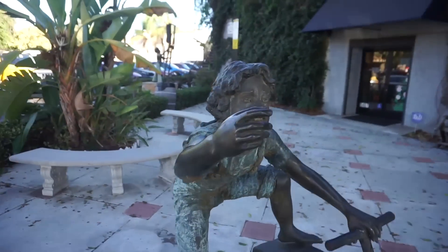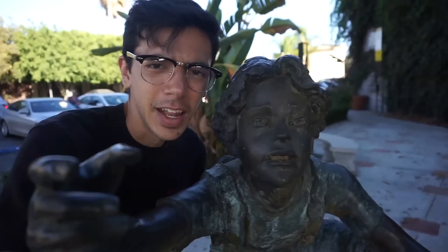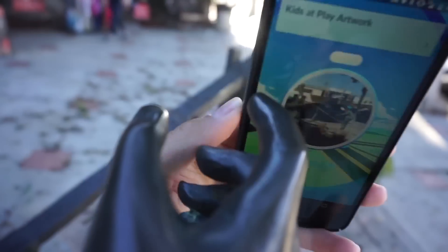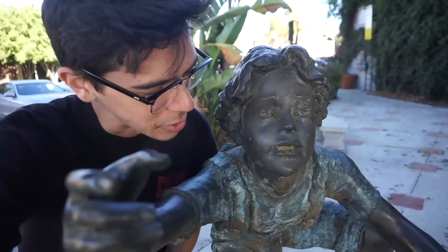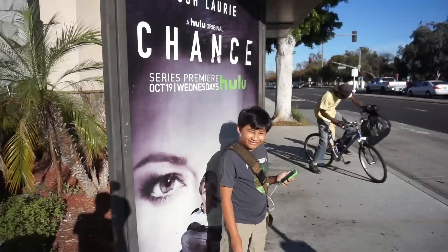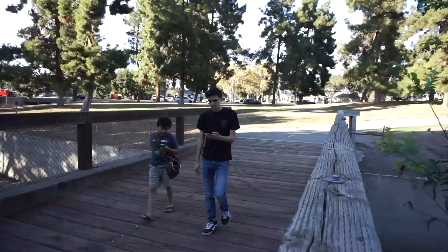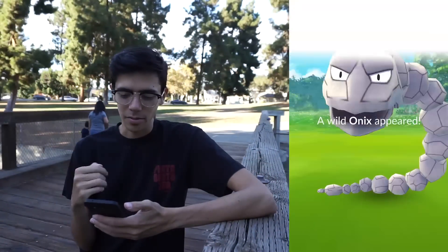Hey kid — remember that egg you gave me last time? It hatched into a Rattata. I'm going to give you a second chance though. No egg — you didn't want to disappoint me again, did you? This is the side of the park where Cassie and I found a lot of Bellsprouts when this was a Bellsprout nest. Still no sign of Slowpoke. There is an Onix though, so might as well try to catch that.